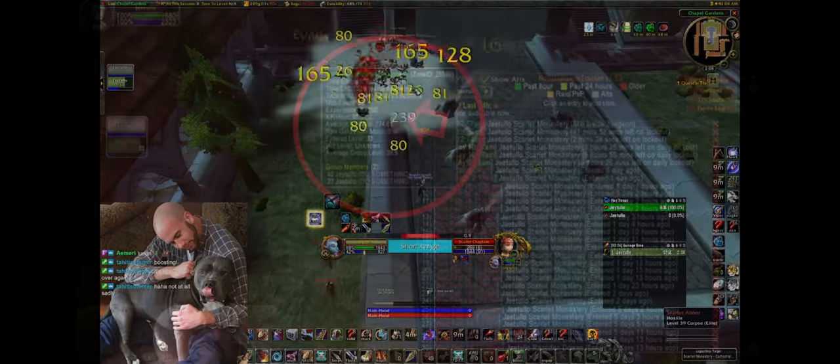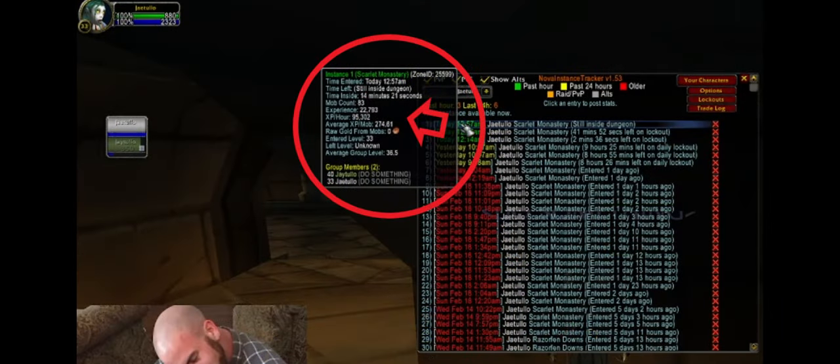We can see here my priest was getting 95,000 XP per hour in the solo boost — 22,000 experience from the run, 80 mobs, took about 14 to 15 minutes. It's a good boost; people are charging about 10 to 15 gold per run per person, and it's about 75,000 XP per hour that way, about 15k a run depending on the level. Your results may vary but that's the average — very lucrative and really good for your experience gain.